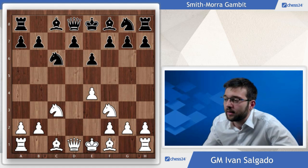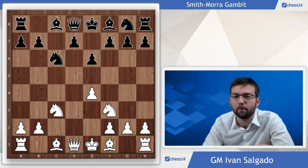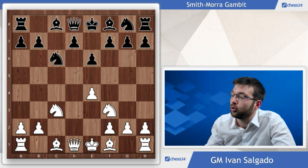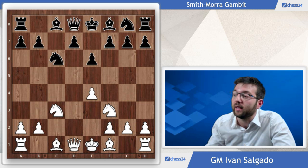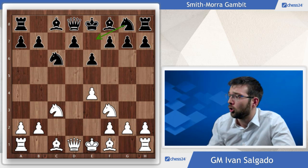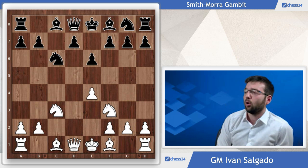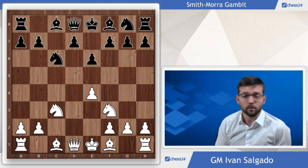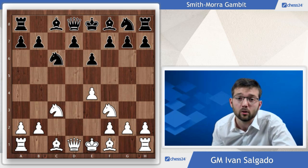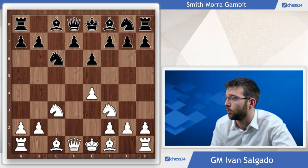Because of that we will look at e6. With the pawn on e6, these active ideas will not appear anymore. The key of this system is that the knight from g8 normally goes to e7, making e5 completely harmless in every situation. After e6, White has several options. The one with Bc4 is not very accurate because of the pawn on e6, but most opponents will play this way so we will look at it. First, let's check Bf4.